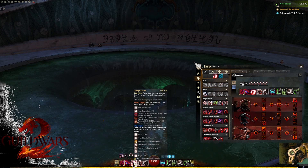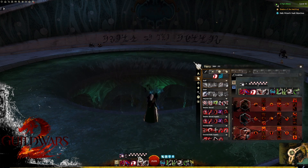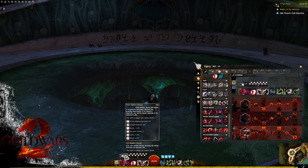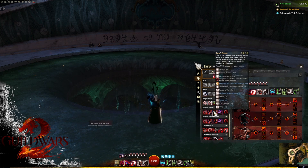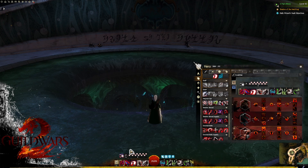Spam Twilight Combo and auto attacks until your shadow shroud is ready, then go back in and do your rotation — whether you camp a little longer to make sure alacrity is capped for a more supportive approach, or do the bare minimum and get out. It's all about your experience level and what will work for your group.